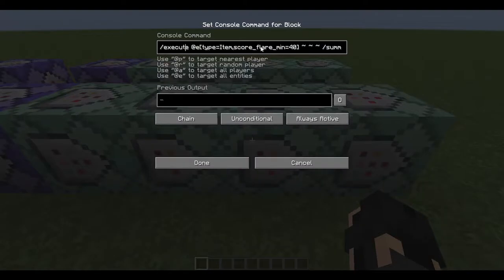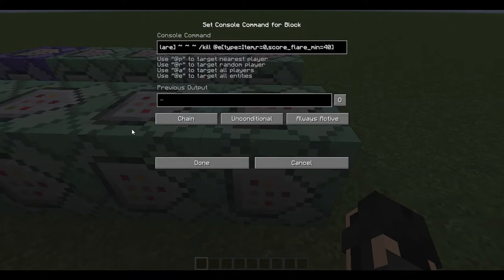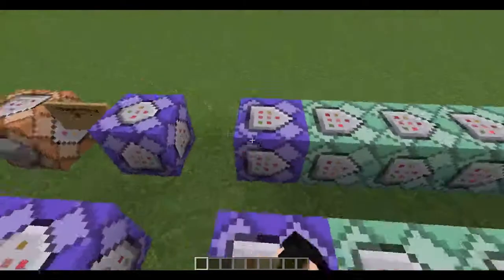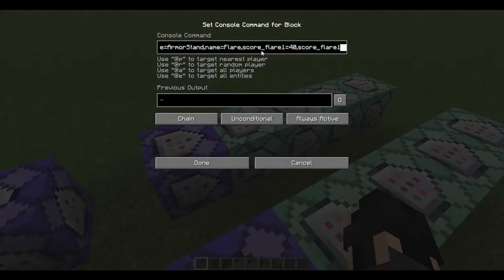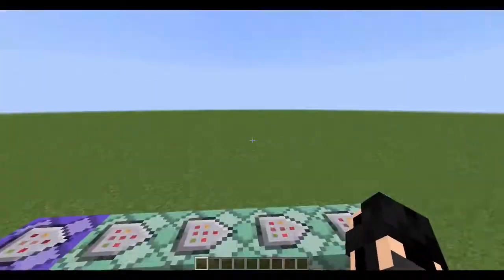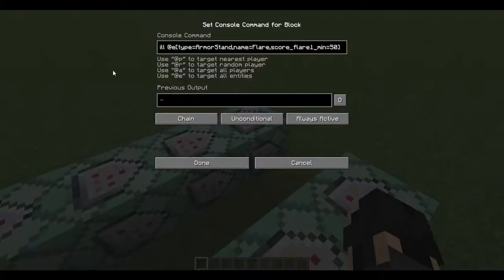When it has a score of at least 40, it summons an armor stand on it with a name of Flair — it has no gravity and you can't see it. Then, executed on the armor stand, it kills the item at radius 0, exactly at the position it's on, and it has to have at least a score of 40. There's a score Flair 1, and the armor stand is added one point each tick. On the chain command, you do the explode particle between scores of 1 and 40, and then teleport it up one block — since it has no gravity, it continues to go up. Then you do the flame particle effect between scores of 40 and 50, and then it kills it if it reaches a score of at least 50.